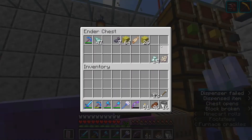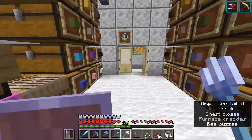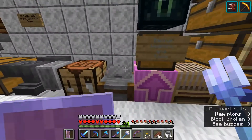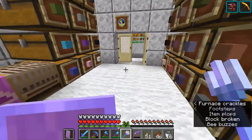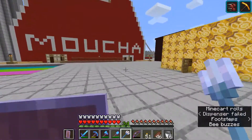Just some different things. Got an ender chest here. Some things from my ocean monument build I'm working on. And I also had my brew stand in here, but I figured with all the components for that, I'd just make a separate room.